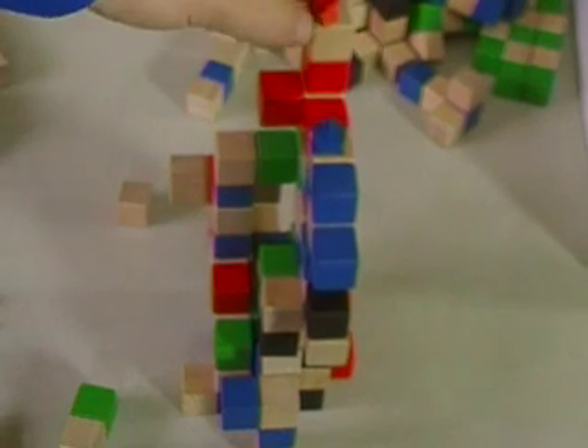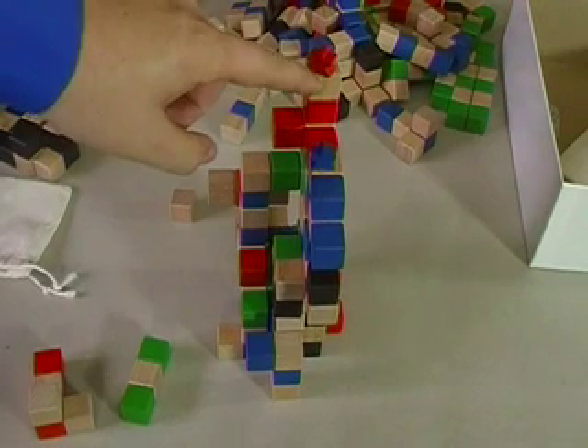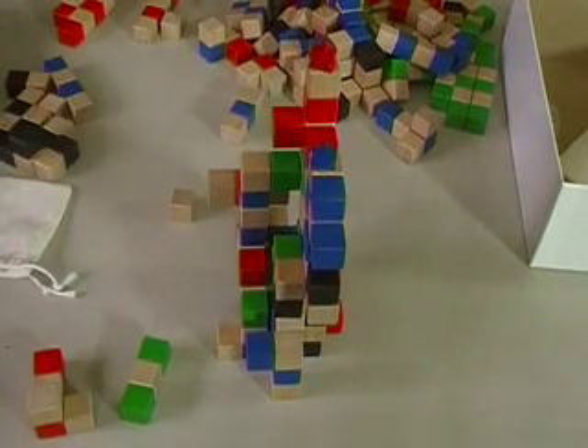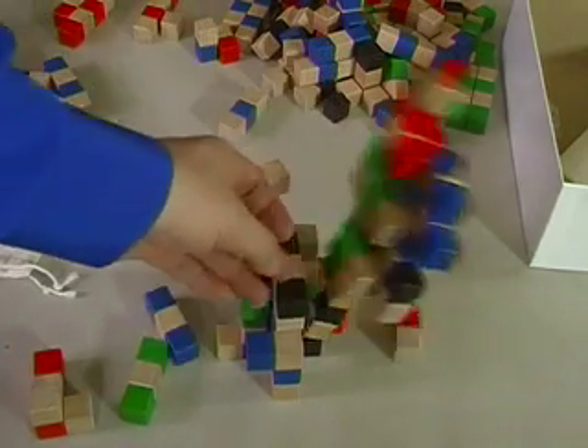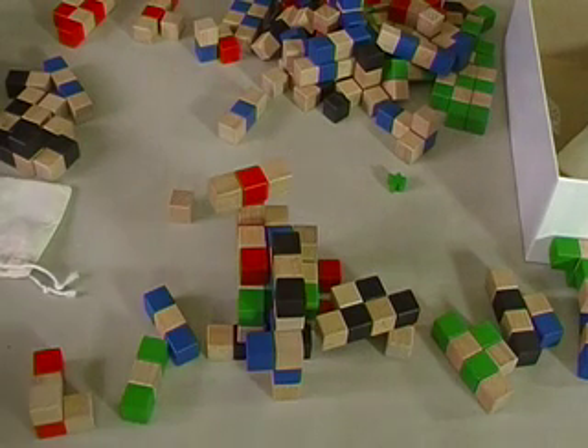If the tower is knocked over, the meeple at the top — say the red meeple — would win. The blue meeple would be second place. However, if the red player is the one adding a piece and they knock it over, then blue would win. If you knock the tower over, you cannot win. I do enjoy that facet of the game.